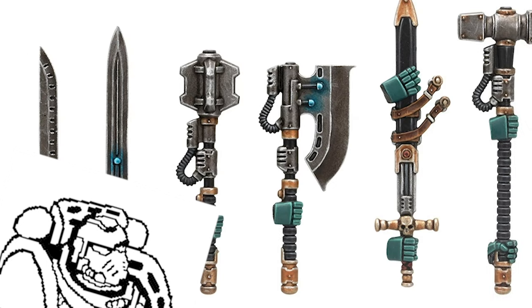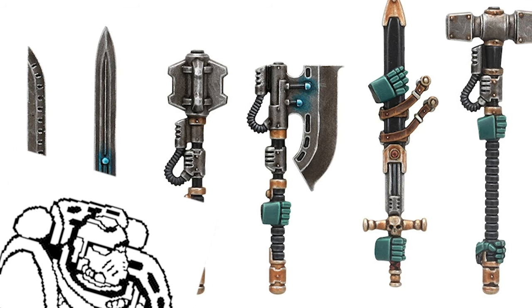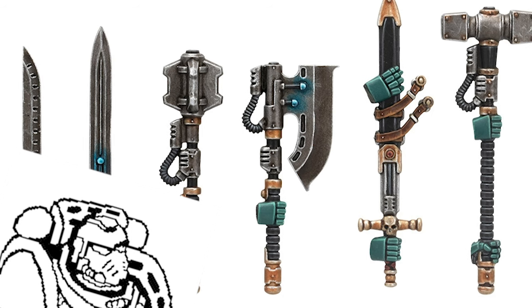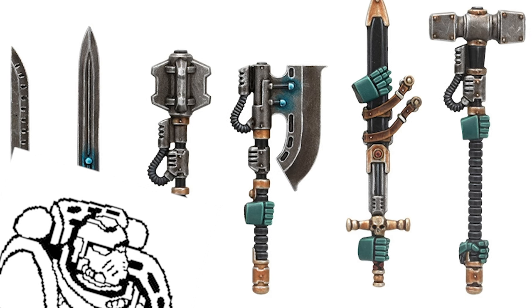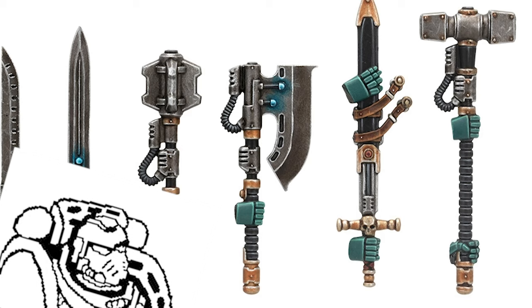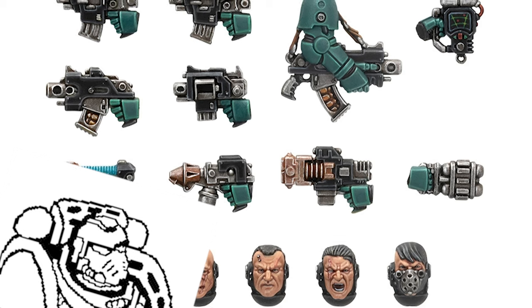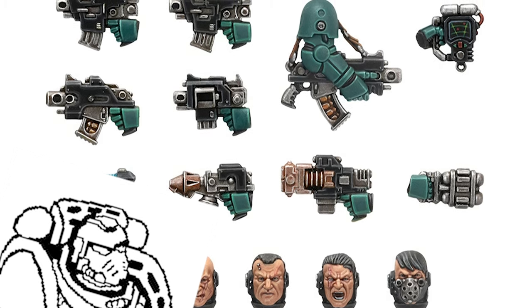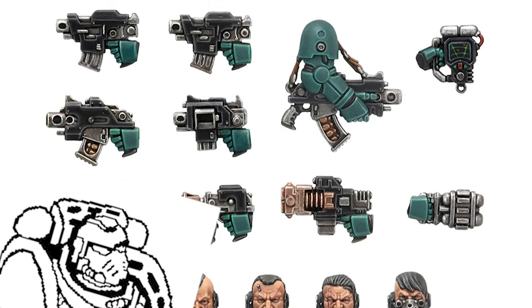Unfortunately, there is some bad. Straight away, this kit doesn't include any chain axes. This is naturally going to be a sticking point for any World Eaters player, and while I get that you don't want to include weapons for a single Legion, it feels to me like a wasted opportunity. This also implies to me that there will be a resin chain axe upgrade sprue sometime in the not-so-distant future, so World Eaters players, I guess you have that to look out for. While I like that this kit includes different patterns of bolt pistols, the fact that the pistols come in multiples of 4, while most Space Marine squads work on multiples of 5, means that you'll always be a man short if you want all of your guys to have the same pistol.